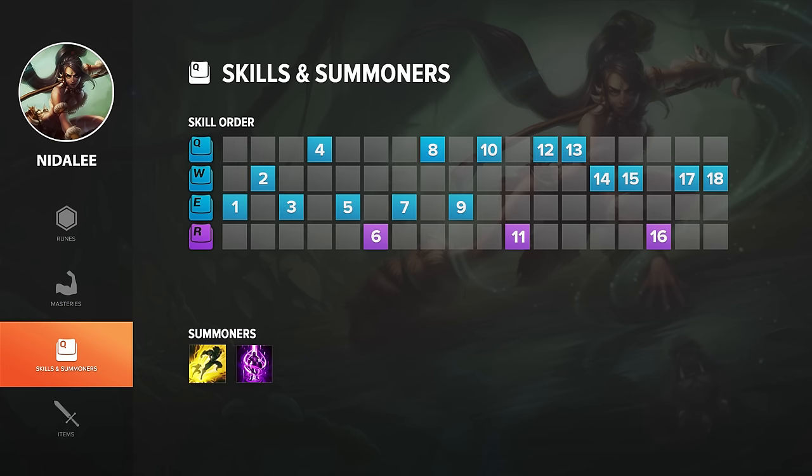For skill order, I like to take E or W at level 1 and get two points in E by level 3, since it's your main sustain and steroid ability — it lets you get a lot of auto attacks in and out and gives you a bit of health when you're being traded on. Take W at level 2 if you didn't take it at level 1; it's really good if they have a gap closer or a skill you want to dodge, like against Darius where you can poke with auto attacks and then W out of his Q. You'll get Q at level 4, maxing E first, followed by Q, and lastly W.